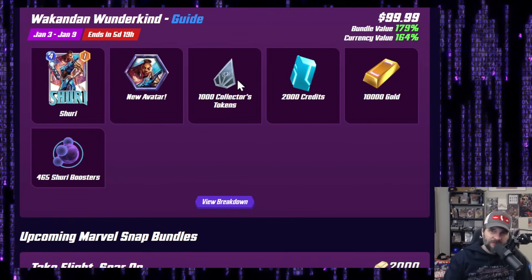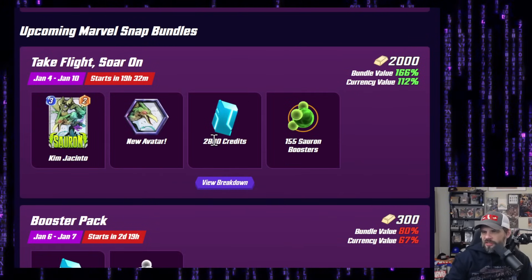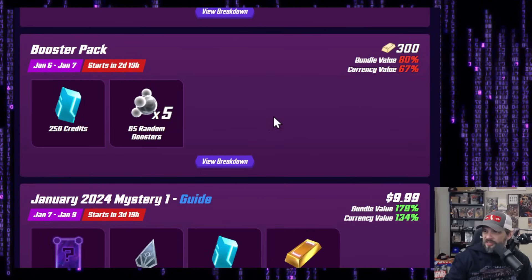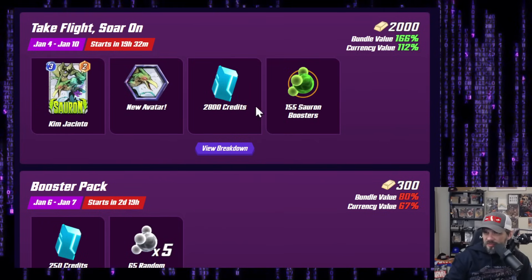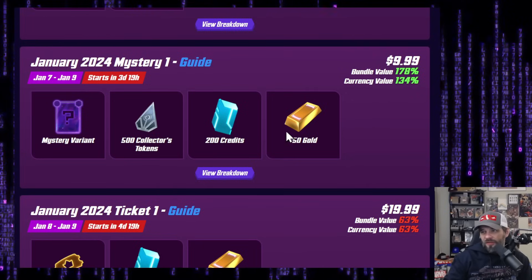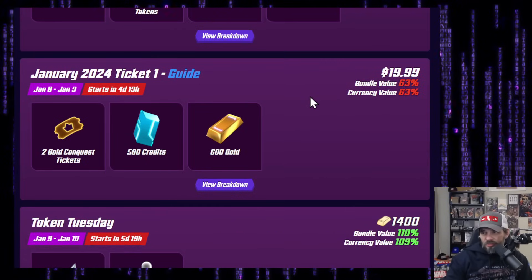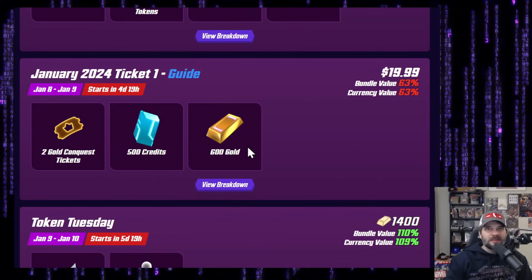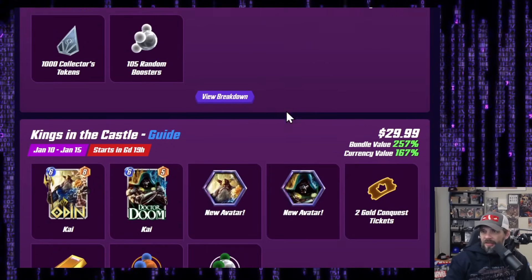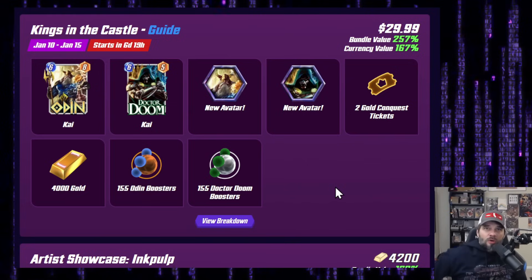Coming up: Take Flight Soar — 2,000 gold, 2,800 credits. We'll look at the spreadsheet to see the ratio from gold to credits. It's not jumping out as super sexy, maybe if you're a big Saron player. Mystery 1 bundle: $10 for 150 — this is likely going to end up being a pass. January Ticket 1 for $20 US — guessing this is a pass too. $20 normally gets you 1,400 gold, so not looking super sexy at the front end.